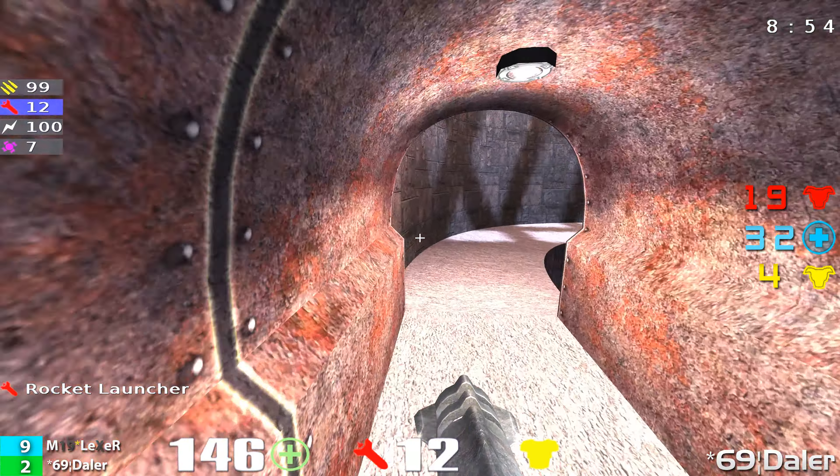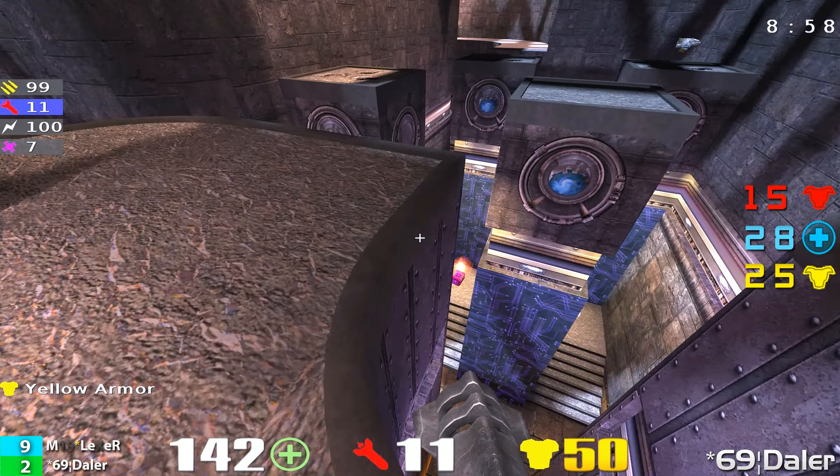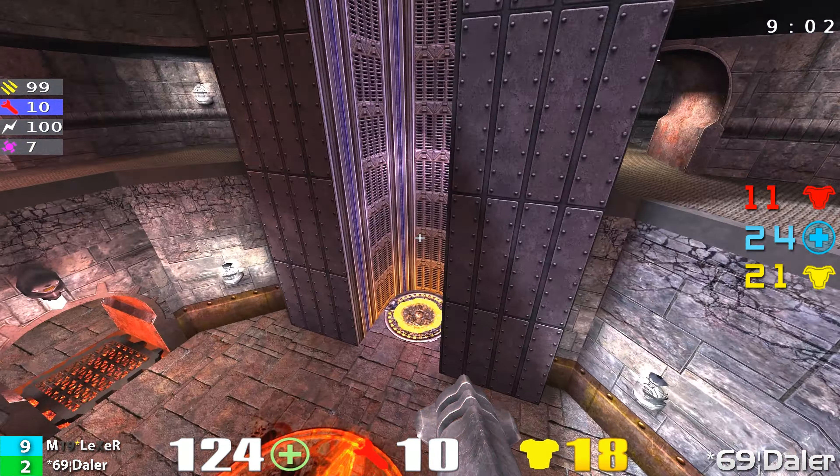Daylor capitalizing on the fact that Lexer pulled out his rail gun, pulling out his plasma gun and getting some very nice bolts in there. He basically pinned him up against that wall, got the final shots he needed, and got another frag. It's now 9-2. It's a seven-point game. We're nine minutes elapsed into this game.